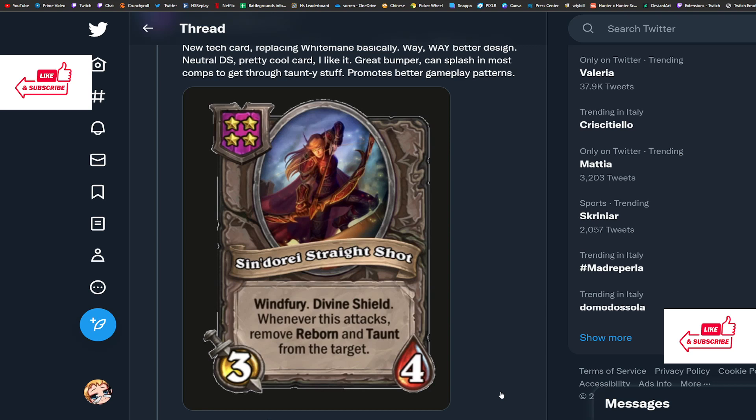Starting off with Cinderay Straight Shot — it's a new four-drop, 3/4 with Windfury and Divine Shield. Whenever this attacks, it removes Reborn and Taunt from the target. This might look like a weird card since it's neutral and can't scale well. The devs gave some insight: it's supposed to be a counter to undead, since undead are all about Reborn. Is it gonna be good enough? Honestly this card doesn't seem that good to me — I'll give it a 3 out of 5.